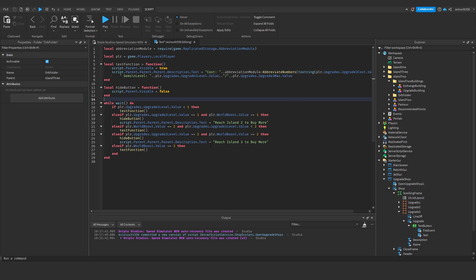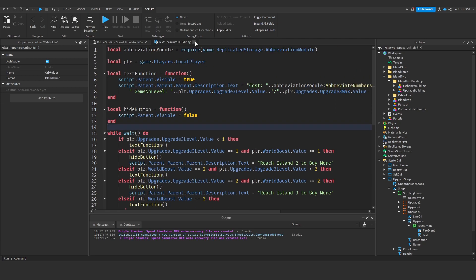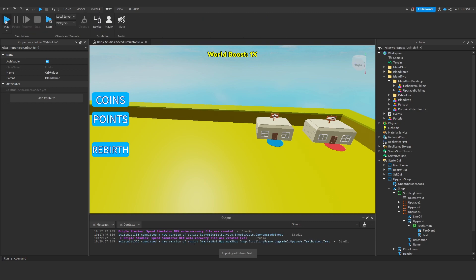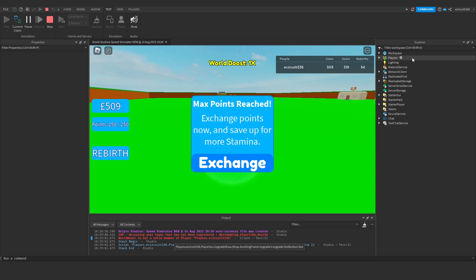In case anyone didn't quite catch that — I know I went through it a bit fast — here's what your code should look like. Of course if you have more islands you'll have more else-if statements. Let's now test: hit play and hopefully this works.